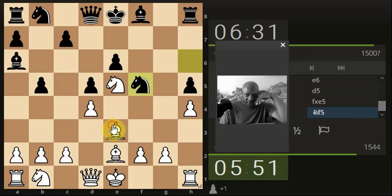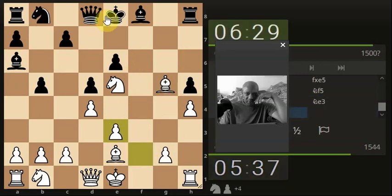He's attacking our bishop, so I'm actually going to bring the bishop here attacking his queen. He's come down doing a preemptive move, so I think I'm going to take his knight. We could keep the pressure on his queen and just take with the pawn - let's take with the pawn and keep the pressure on the queen.